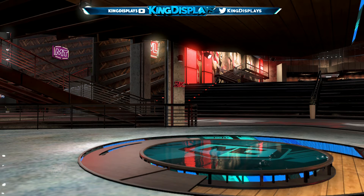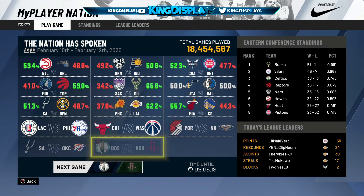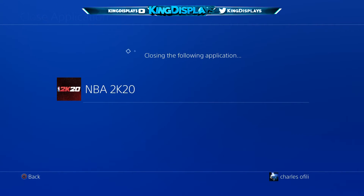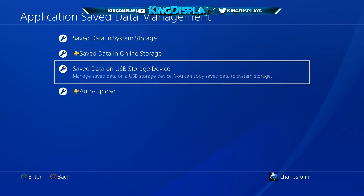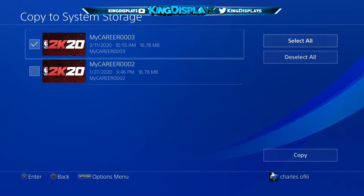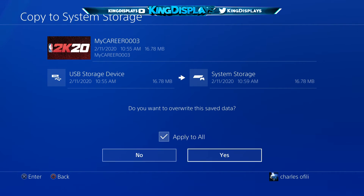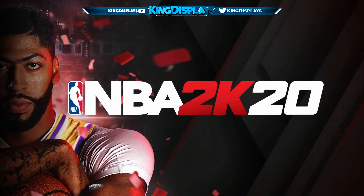After that, close your application again. Go to Settings, Application Save Data Management, and this time go to Save Data on USB Device, Copy to System Storage. Click on 2K20, then copy the first one. The reason I have two is I probably did it on another player. Then go straight back into 2K20.